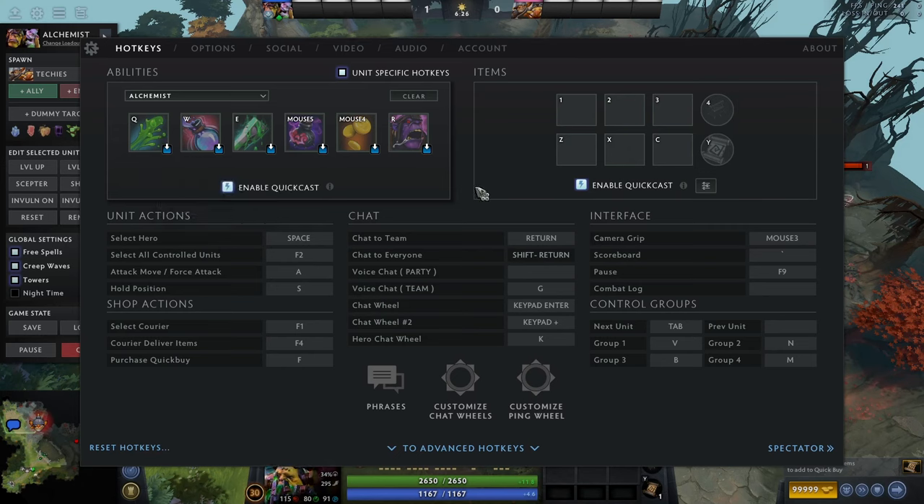Now we go to items — very similar thing. It's pretty much the exact same, except you need a few more buttons. Most characters have four abilities, while every character has six item slots plus a neutral item slot and a TP slot. It's quite important to have each one in easy spots as well, usually around where you put your basic ability buttons. These hotkeys work for me but may not work for you — it's worth testing around.